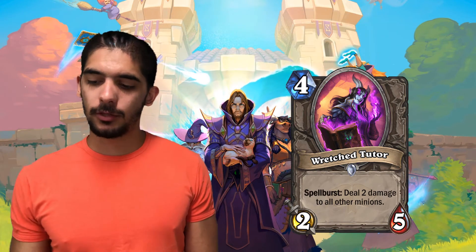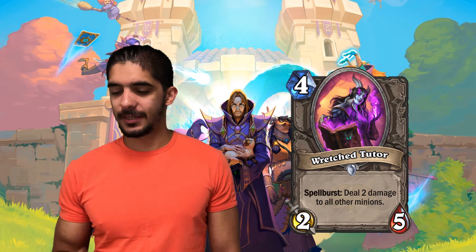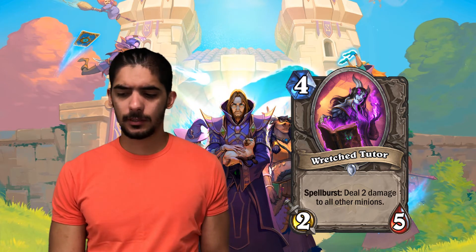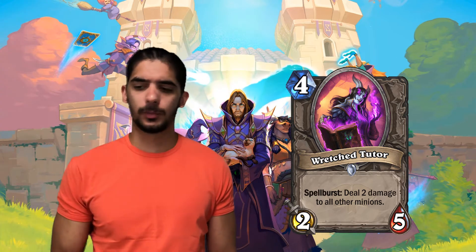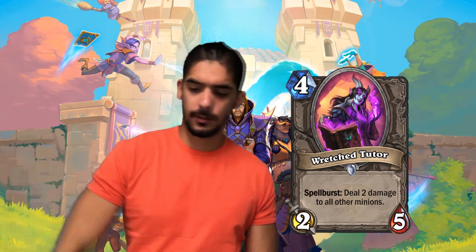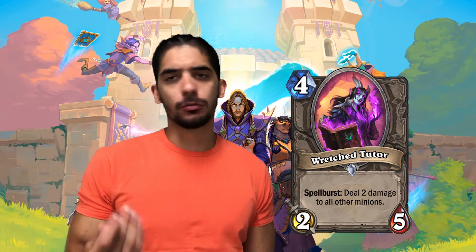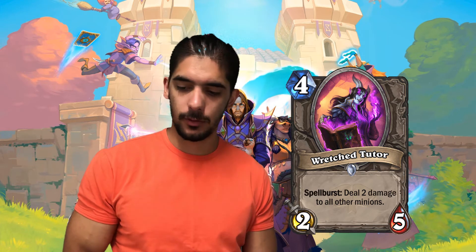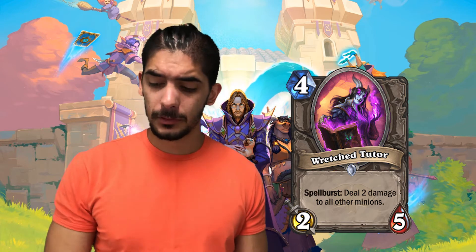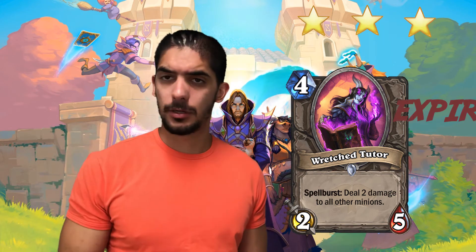Next is Wretched Tutor — 4 mana 2/5, Spellburst: deal 2 damage to all other minions. This is a very interesting card with a nice board clear and nice design, but the stat line is pretty basic — pretty bad actually. The Spellburst makes up for it, but you basically cannot play it on turn 4. You have to play it on turn 5 or 6 and then have a 1 or 2 mana spell. It's pretty situational — you have to be a control deck facing an aggro deck and have the right spell ready. It seems like a Priest or Druid card honestly, since Druid lacks ground removal. But overall it's not amazing. I'm gonna give this 3 stars — experimental.